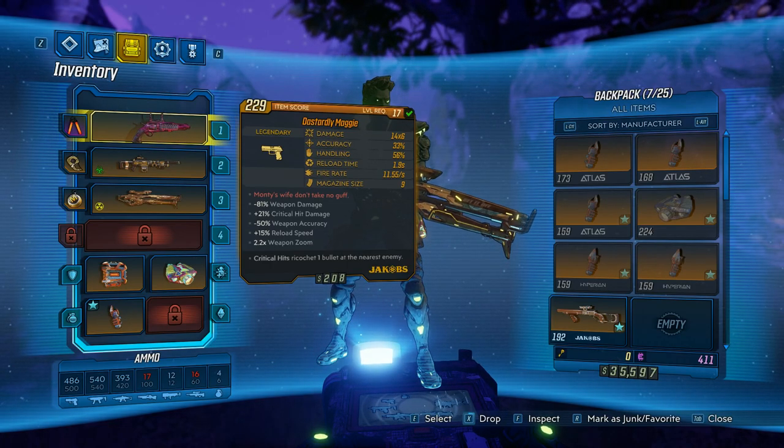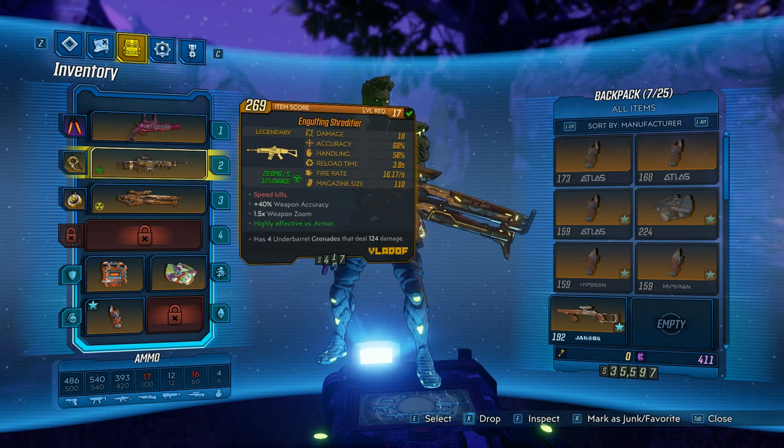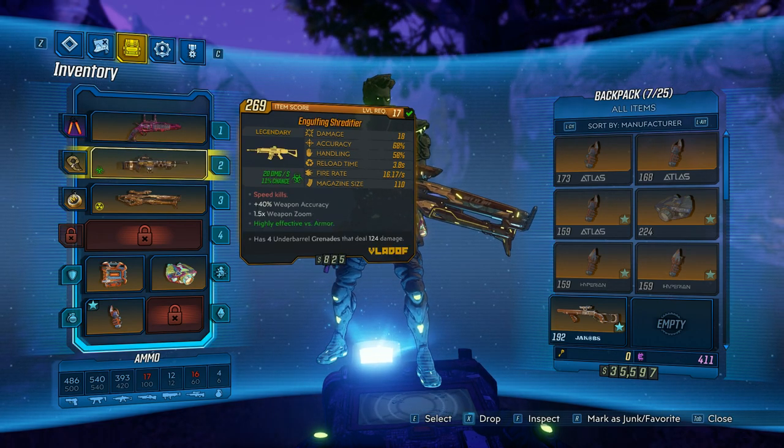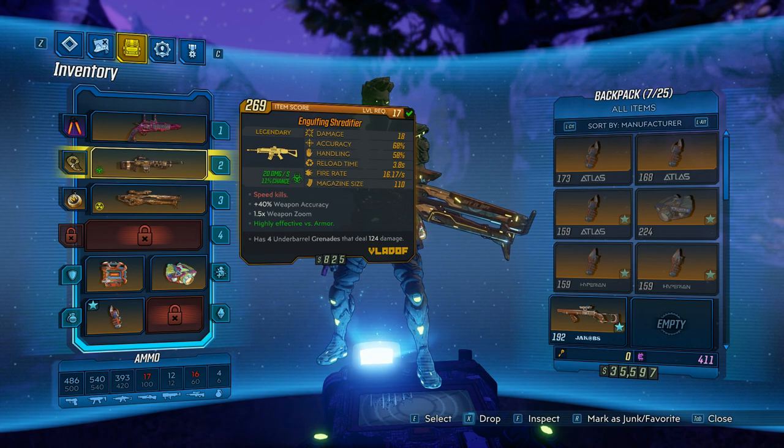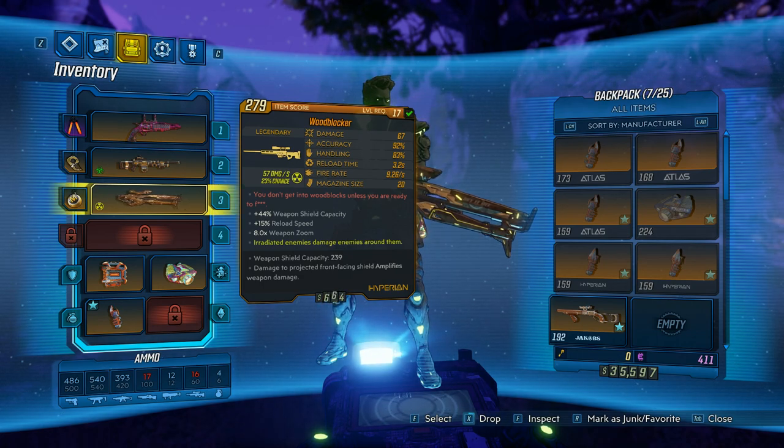So I got a Jakobs Dastardly Maggie pistol, a Vladof corrosive Engulfing Shredifier which is a minigun — and it also has a grenade launcher underneath which does a lot of corrosive damage — and a Hyperion Wood Blocker sniper.